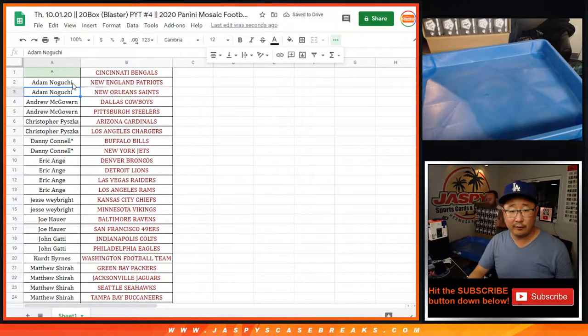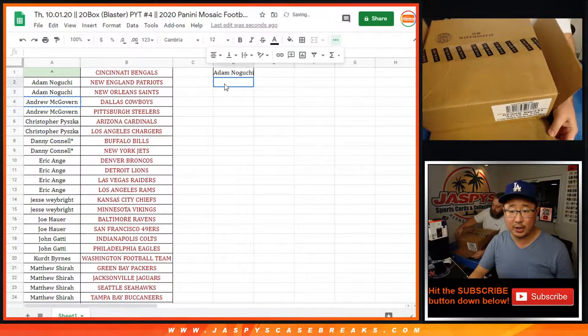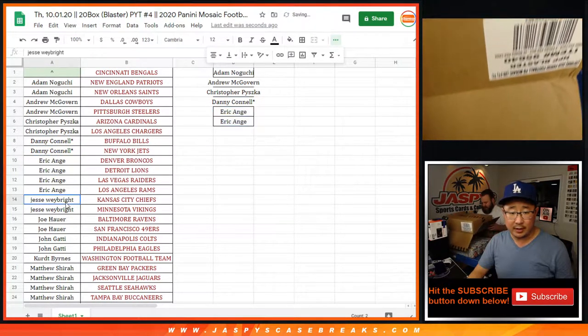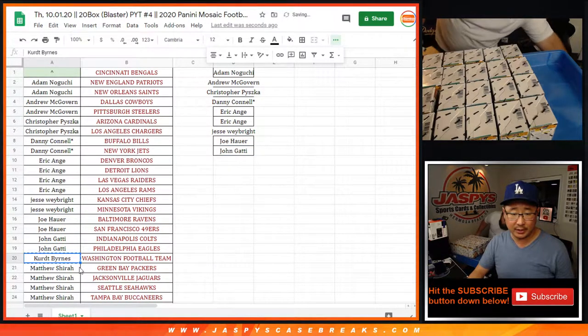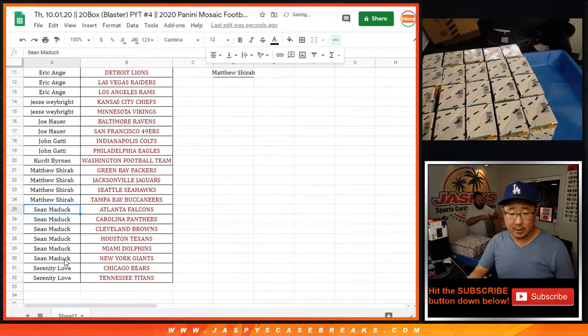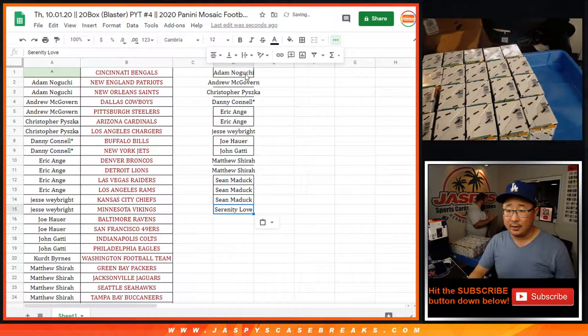Let's sort your names by first names. If you bought at least two teams you'll get one entry - Adam bought two, he's got one. Andrew bought two, he's got one. So does Chris and Danny. EA got four so that's two entries. Jesse with two, that's an entry. John Gotti with two, that's an entry. Matthew Shira with four, that's two entries. Sean Maddock with six, that's three entries.